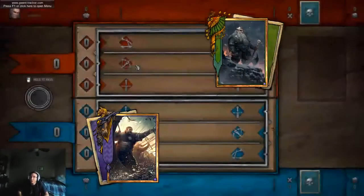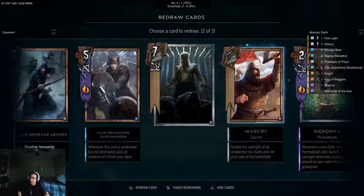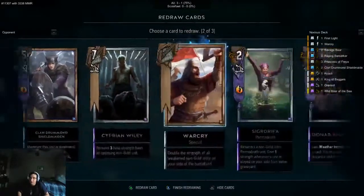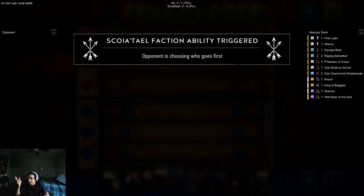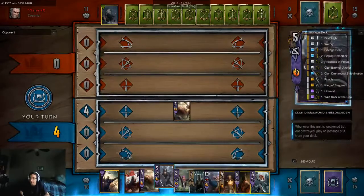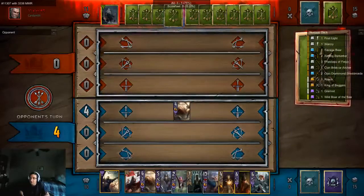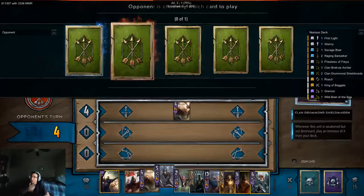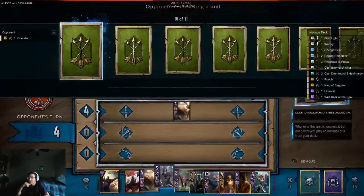Groover is actually interesting because I have to play around all those Scorches. This is quite a hand. Probably not the best second mulligan, but let's get rid of the Archer. My plan is to go Savage Bear into Shield Maidens into maybe Ermion — I think that would be the best combination. You want to thin your deck first before you pull anything with Ermion. The Wily is actually weak in this context. We know he has five silver cards in his deck, so he must have drawn a Bronze Heavy Hand. Is it a Dwarf deck I'm up against? Against Dwarf decks, you want to close it out fast.